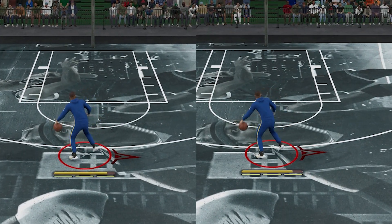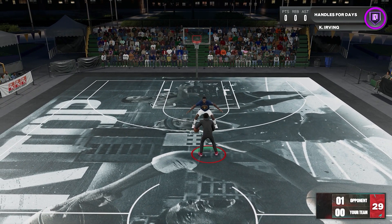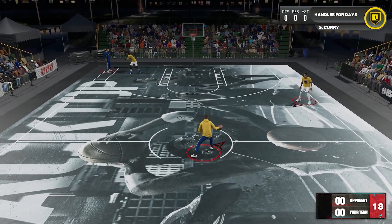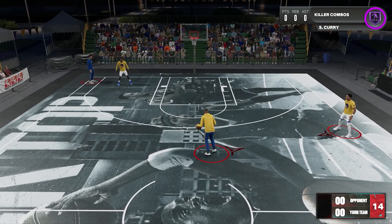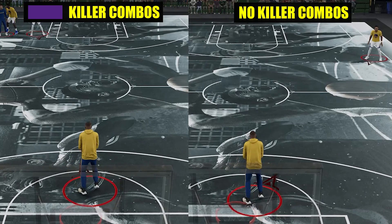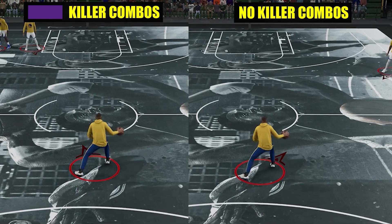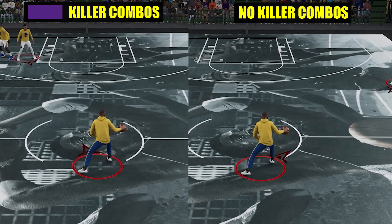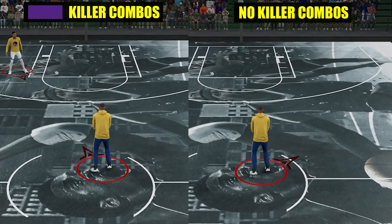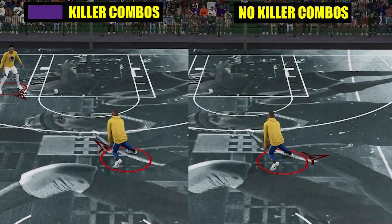First, to clear some speculations, these are the things that this badge does not do. First, it doesn't make your dribble moves much faster, and it doesn't really make those transitions much faster either. In here you can see that these sequences will activate the badge a lot of times, and after lots of repetitions of that exact dribble move, everything is still the same. If it really boosted the speed, then we should have seen some difference at some point, even a tiny bit. Even the animations were still the same — don't focus on the actual position, it just happens that they didn't start at the same point.